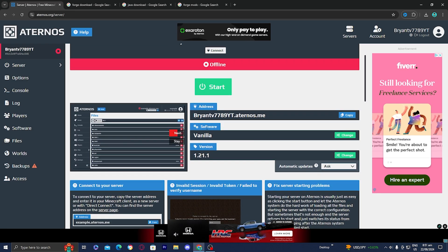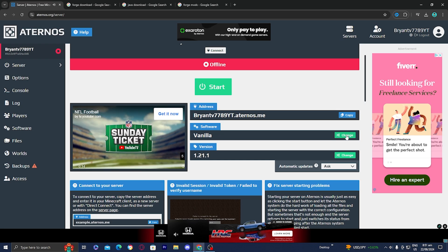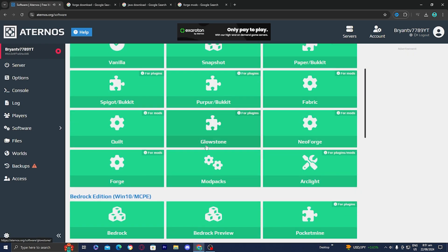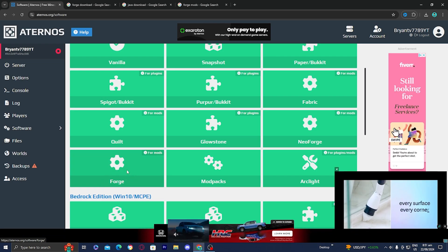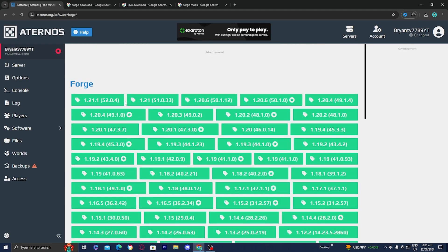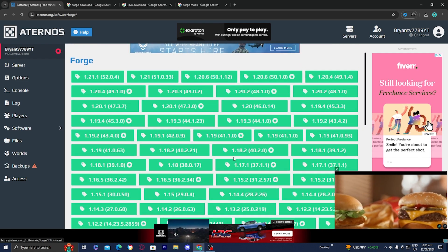The first thing we're going to do is go underneath where it says software and switch it from vanilla by pressing on the green button that says change. You want to go ahead and find Forge right over here, because we need Forge in order to get mods on our server. Go ahead and press on Forge, then select the version of Forge that you want to use for your server.